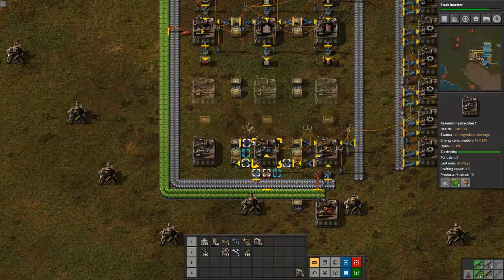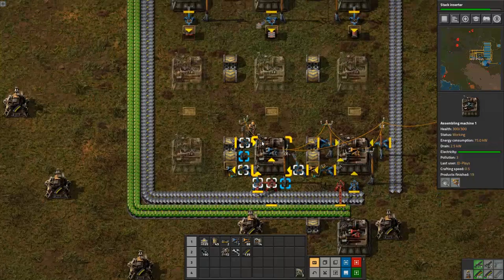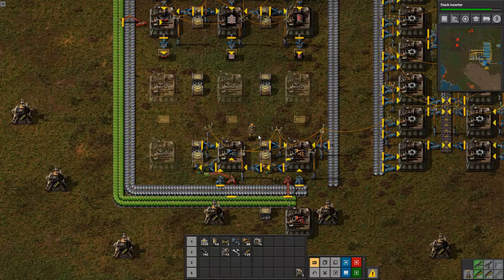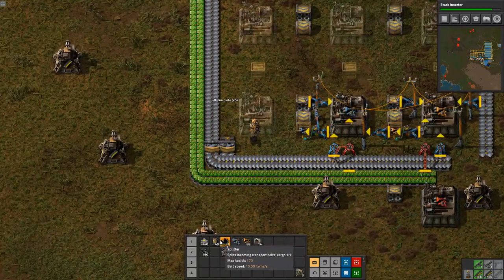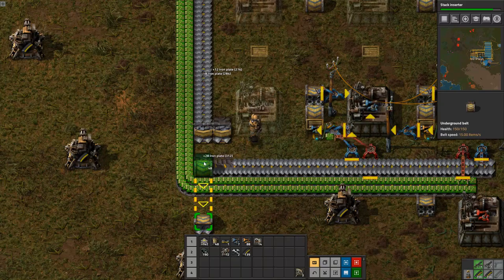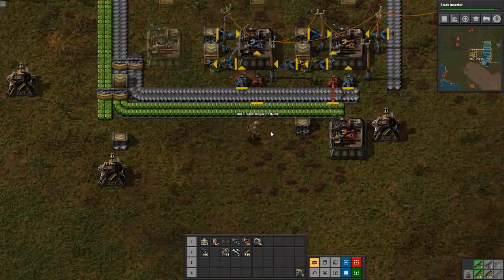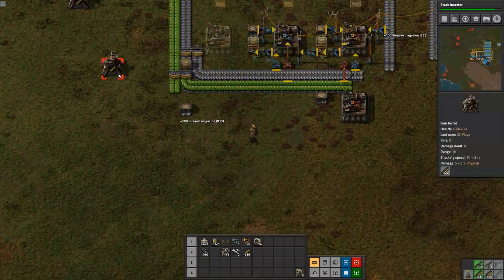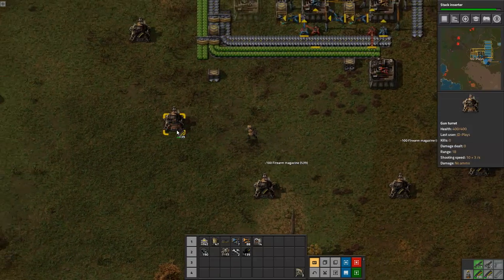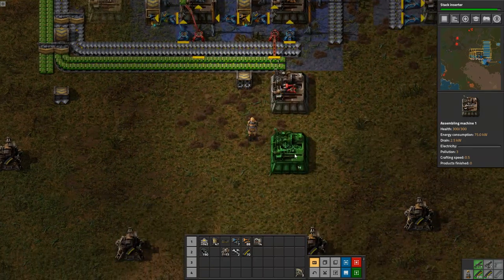Fast inserters are something we're going to use more and more as the base gets faster. This can be replaced with a ghost for now, and the whole point of 'make almost everything' is that it doesn't have to be fast — it just has to be constant. That's really the guiding rule for these sorts of structures: they just have to tick over slightly silently in the background. Also on the long list of things we wanted automated: gun turrets.